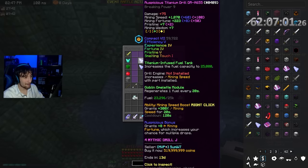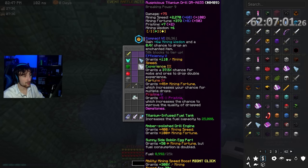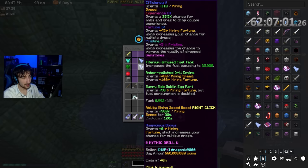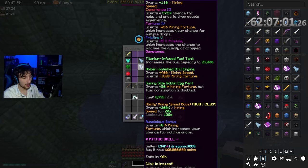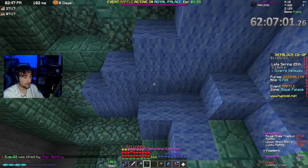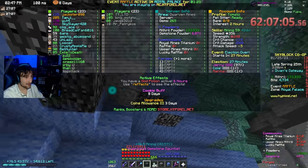Looking on the auction house at the lowest prices — I want pretty much a maxed one. Something like: Compact 6, all the enchantments, Pristine 5, bigger fuel tank, amber, polished drill engine, and Sunny Side goblin egg part. That one's about 660 mil, which is quite high — I've seen them go for about 500 to 550 mil. So we're saving up 550 mil.